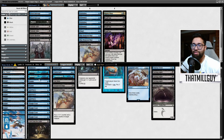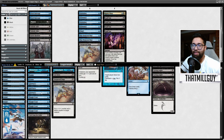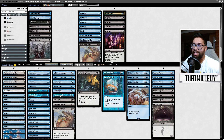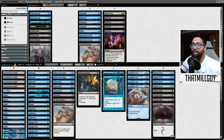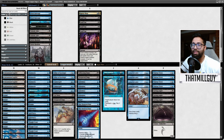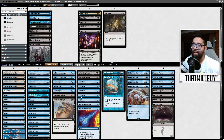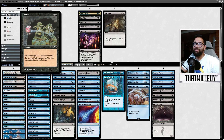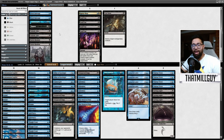Deep Analysis is interesting. Spell Pierce is fine. Thought Scour, Cast Down, Counterspell — I could drop one Counterspell. Deep Analysis is kind of awkward. I think we can drop Cast Down, right? We're being a bit more efficient. I think one Suffocating Fumes is actually not bad — they are going to go wide, so one Suffocating Fumes is good.